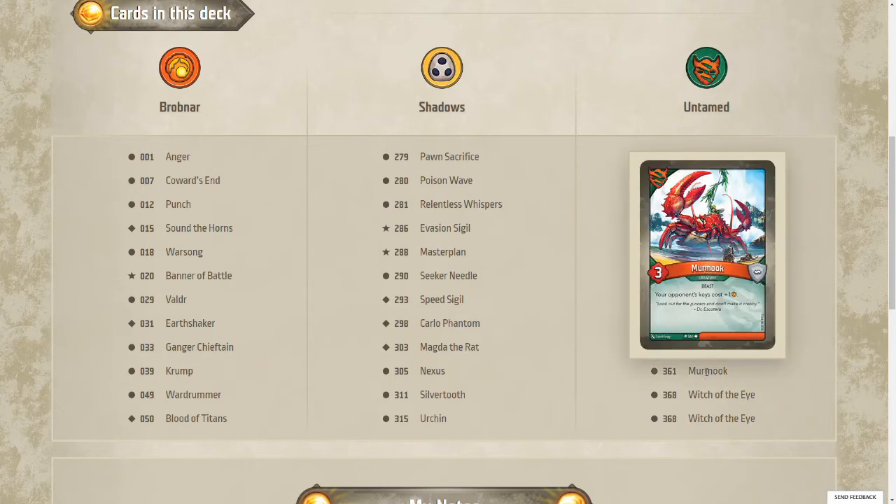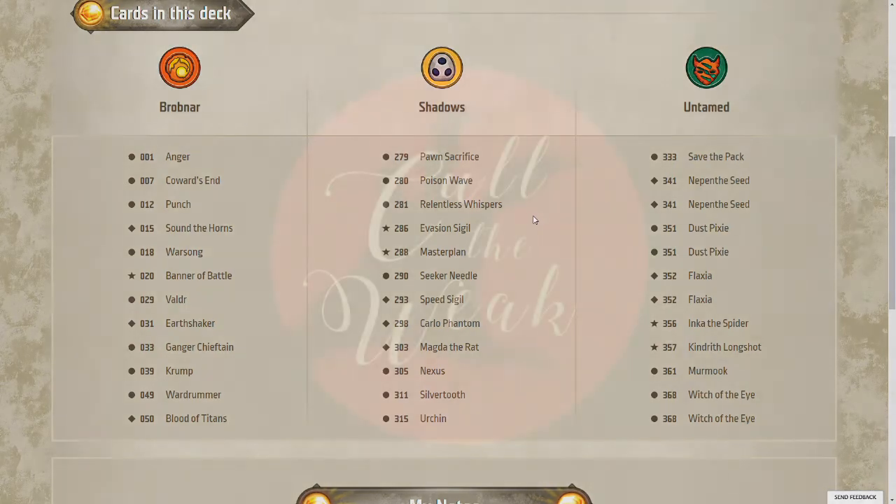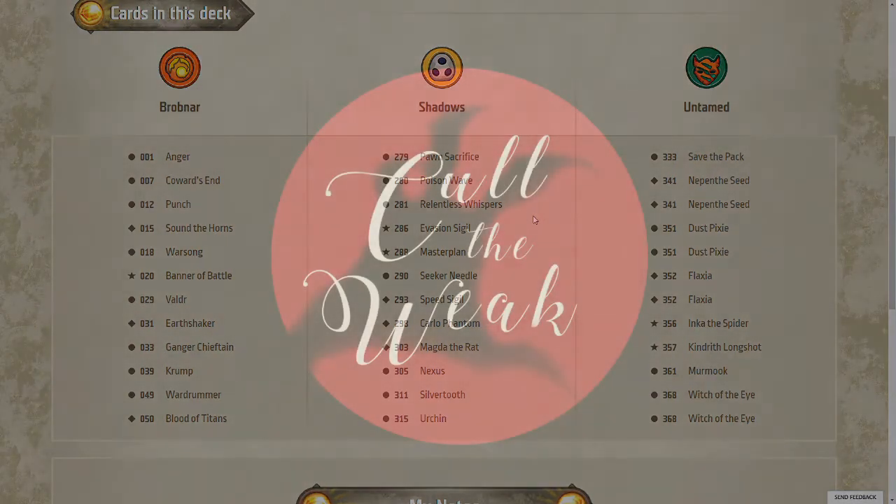The basic idea here is to provide a decent amount of board control with your Brobnar. Obviously you've got some stealing with Shadows, and then you just want to burst up with Untamed — which is very typical for those three houses. I really wish it had a key cheat; that would make things a lot more interesting in Untamed. Master Plan could be interesting. Not exactly sure where it's going to go. Seems like it could be a pretty interesting deck to play. We'll see what happens in the first game.